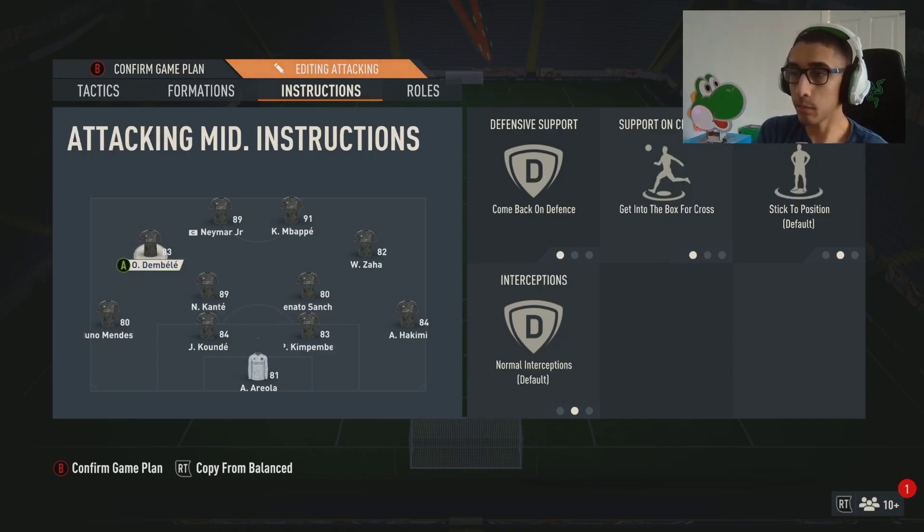The more defensive CDM — Kanté in my case — is set to cut passing lanes, stay back while attacking, and cover center. For the outside mids, I use come back on defense and get into the box. I normally don't use come back on defense, but when opponents hold the ball a lot or go full attack with eight or nine men forward, it really helps to have the extra defensive cover. They're fast enough to get back up the field quickly.